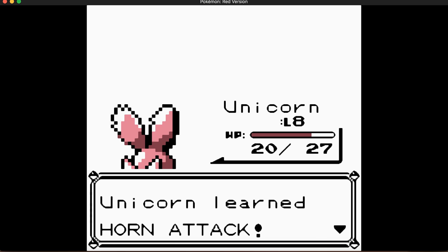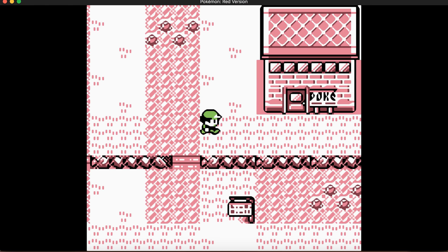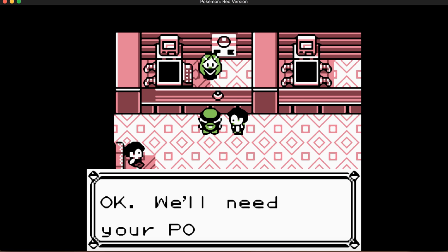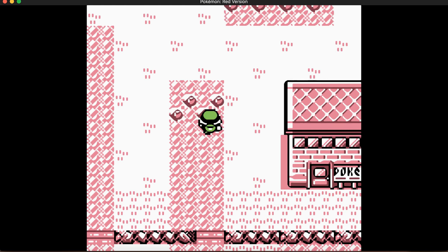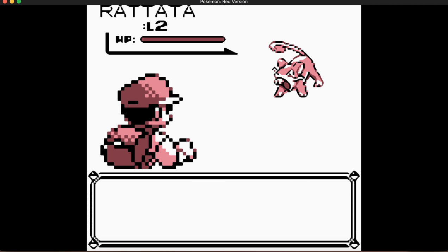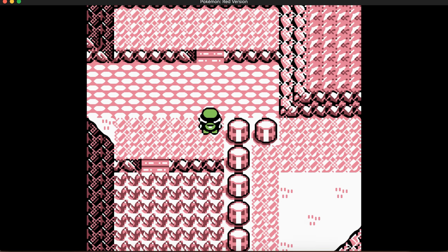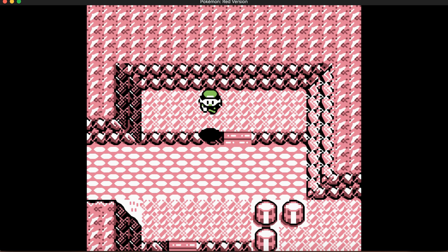Horn Attack is essentially a stronger Tackle, and I think it has higher accuracy — 99.6% instead of 95%. The reason I say 99.6% is because every move in Generation 1 except Swift can miss no matter what, even if it's listed as 100% accuracy. There's a flaw in the game's coding: it generates a random number between 0 and 255, and if the number is less than 255 the move hits and doesn't crit. Critical hits also work differently in this game.